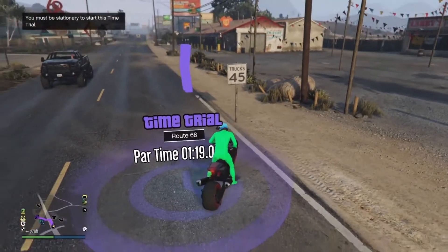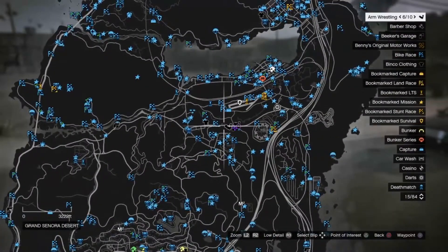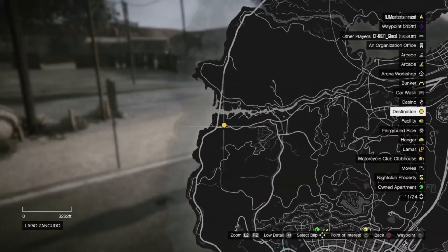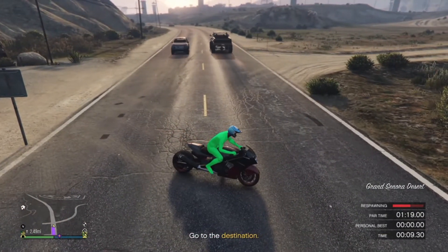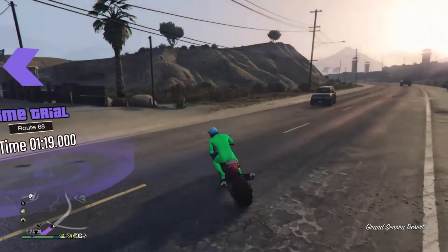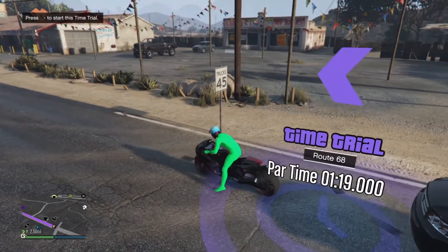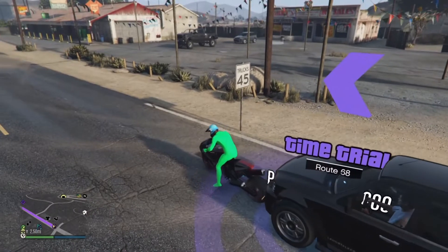Starting this over. Now all you have to do is back up to the time trial. What you want to do is back up to the time trial to give you the option to press right on the D-pad to start it — this is the shortest point, instead of being all the way back here.